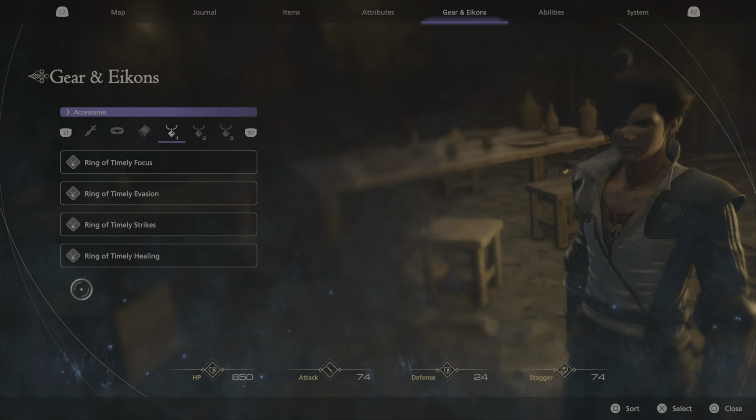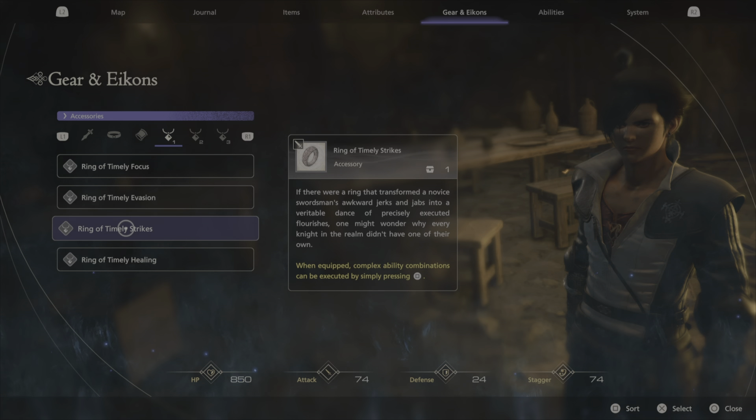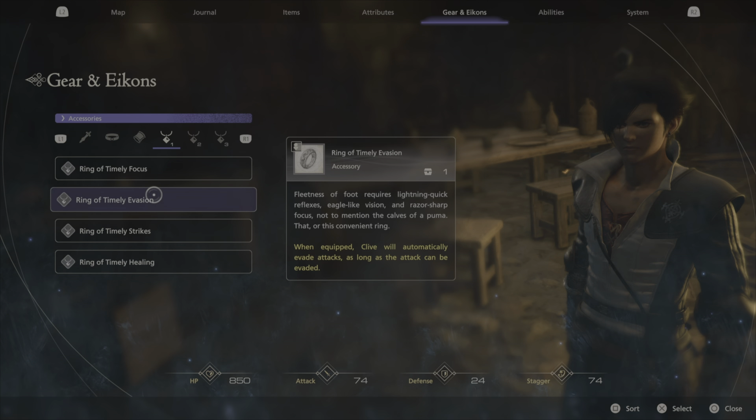This next one is more for beginners. If you're not really into combos, put on this ring right here. You can spam square all day and have the coolest looking combos, like you know what you're doing. This is for casuals — put that on if you need it. I'm not putting that on.